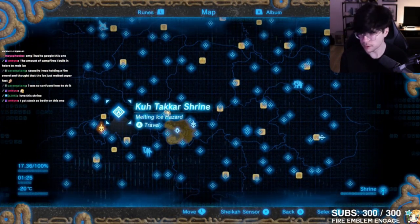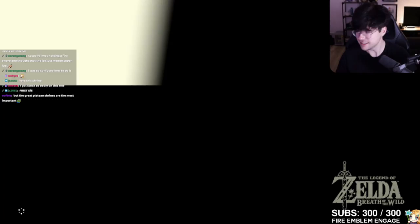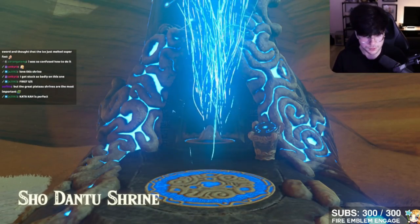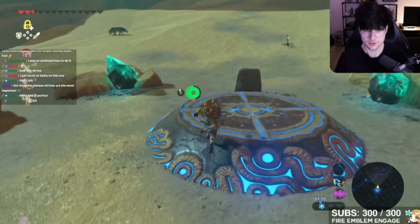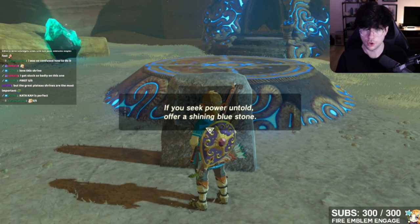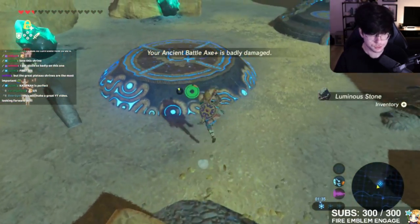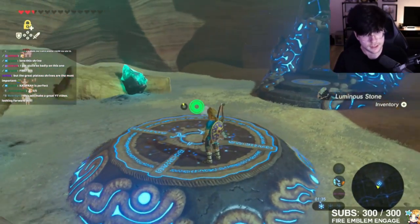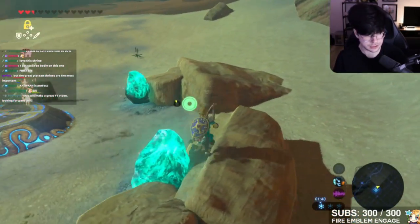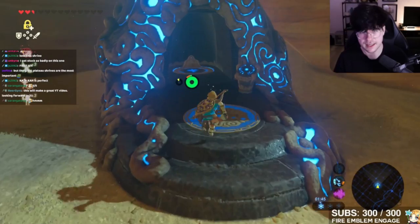Let's move on to Shodan Toh. Technically it has a puzzle attached to it, but even in my first casual playthrough I thought this was the biggest joke ever. You go to the shrine, see glowing stones, read the tablet which says 'if you seek power untold, offer a shining blue stone.' Most people figure this out quickly — you break a shining blue stone, put it on the pedestal, and the shrine comes out. It's not the trickiest way to get a shrine out, and if it were a blessing shrine I would have been very underwhelmed. Fortunately it's actually one of the coolest shrines for casual play.